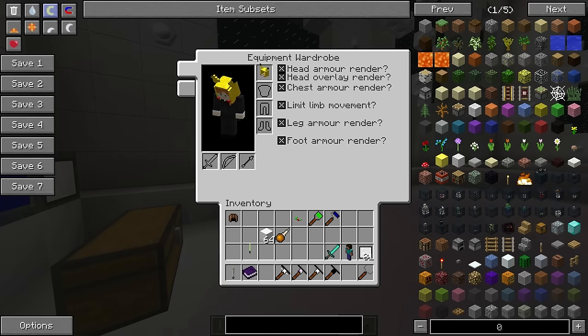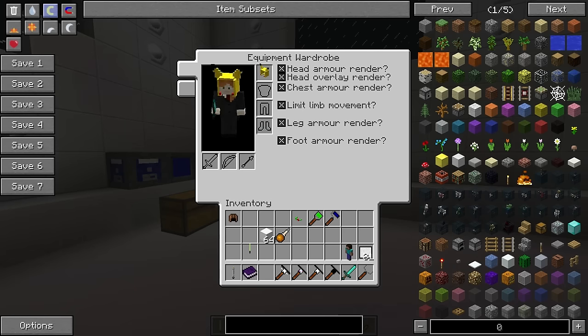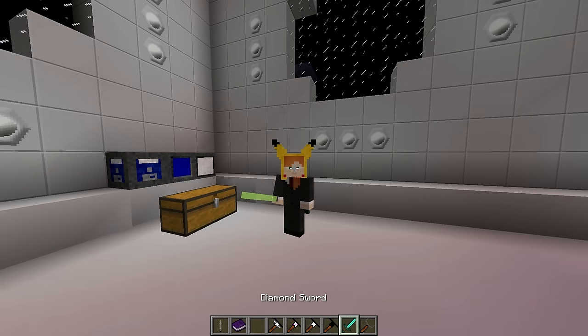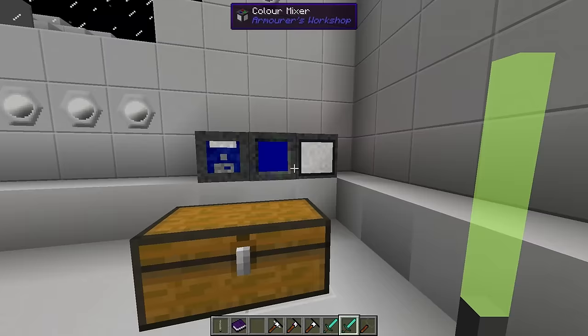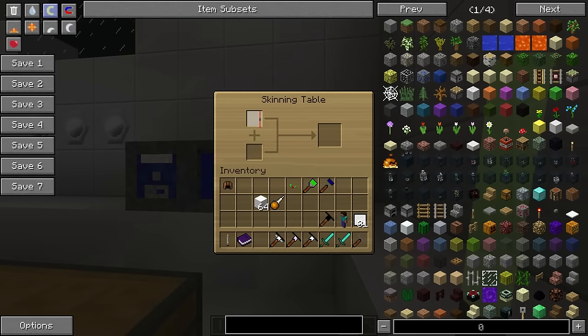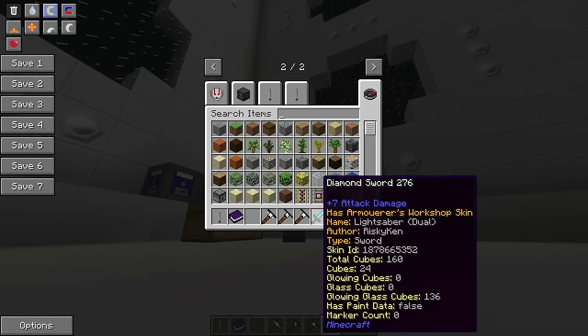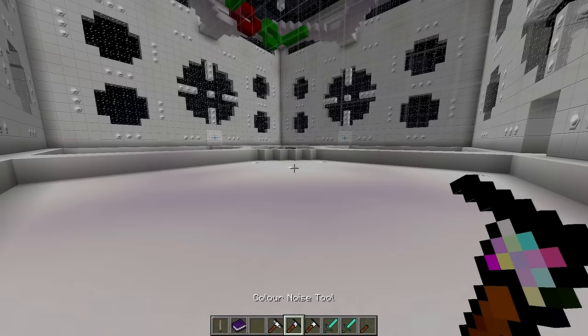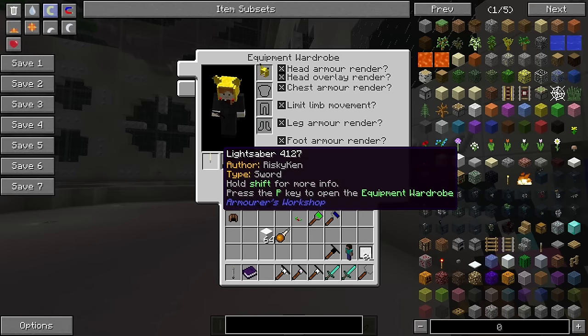One thing to point out: these three sections right here — if I put something in these it will override the default sword. Right here I have a default sword with no skin applied. But if I hit P and put the lightsaber in the sword slot, all the default swords will become a lightsaber. If I make a custom sword — let's get a diamond sword and do a dual lightsaber — and apply this, this diamond sword now has the skin of the dual lightsaber because it's not a default sword. Putting an item into the slot applies it to all default items that do not have other skins already attached to them.